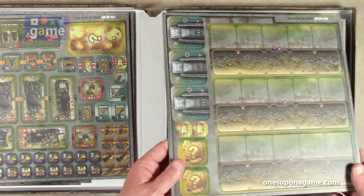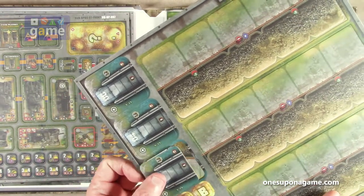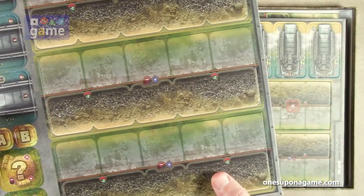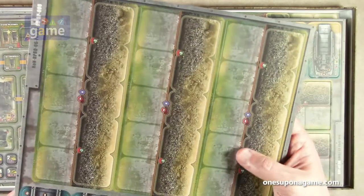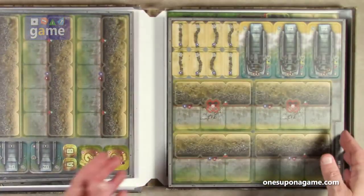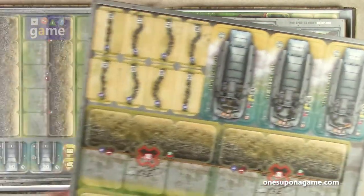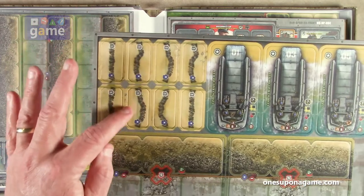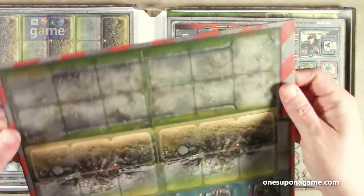And then we've got some landing craft that'll attach to the beach to bring your units on. It looks like some modifier terrain, some beaches and beach heads. More terrain modifiers, more landing craft, more units, barbed wire. I like how they have different artwork for each of the barbed wire — they're all the same statistically, but it kind of diversifies everything on the board. We've got roads, assault landing craft.